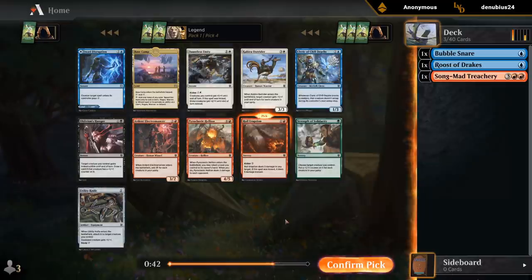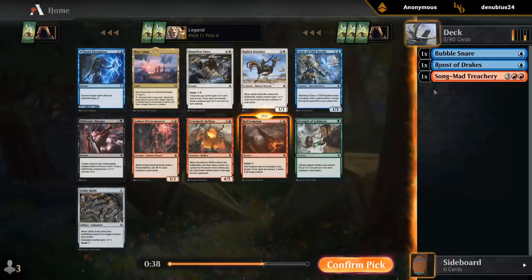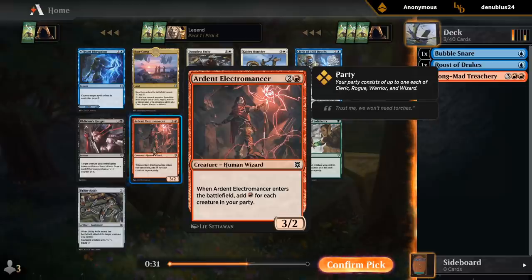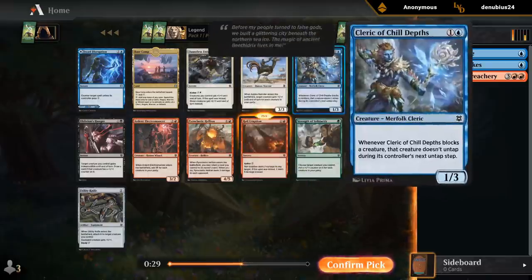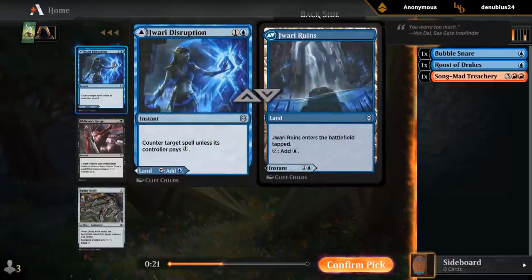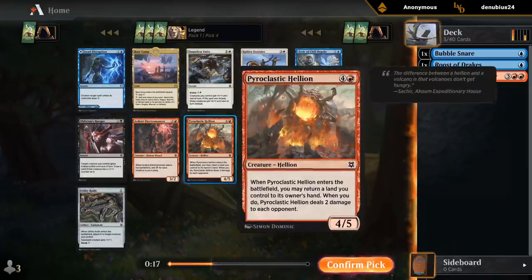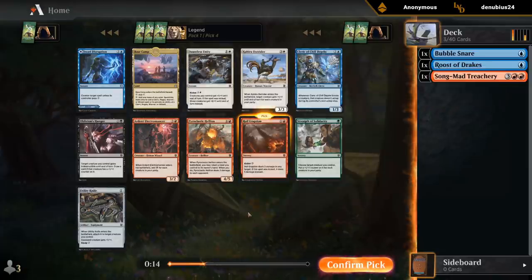A Royal Eruption fourth pick is a great sign that red is open, so it makes me happy I took the Treachery, and it's definitely the pick here. Other good cards: I'm a big fan of the Hellion, especially if you've got a lot of these dual-faced cards as it can pick those back up. The Electromancer can be good in aggressive Party Synergy decks. Cleric can also be a nice creature type in a blue deck. And then there's a Disruption, which would maybe be my pick after the Hellion and after the Royal Eruption.